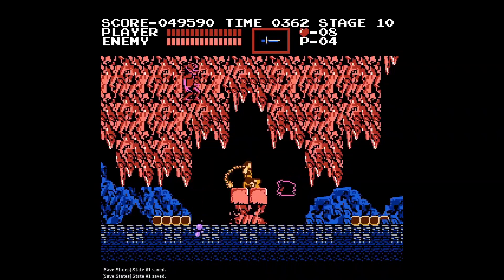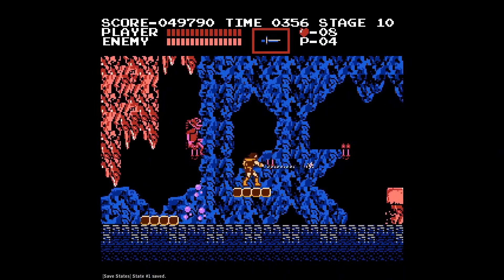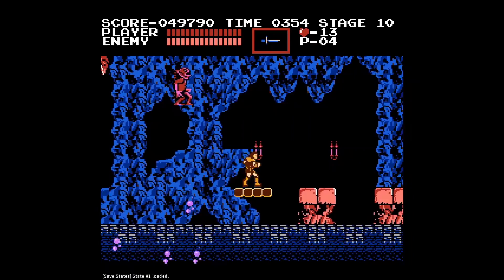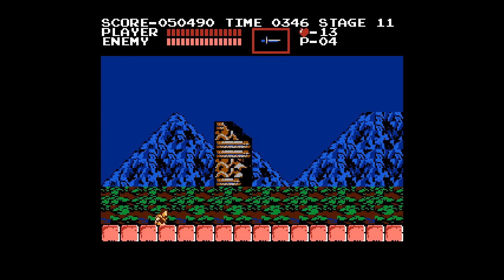These spikes — these stalactites — are very much solid, and if you hit them you will fall, because they act like a solid wall. That was a stupid move. I forgot this isn't Mario. But you can finally climb up and out of this horrendous area, and enter another horrendous area.